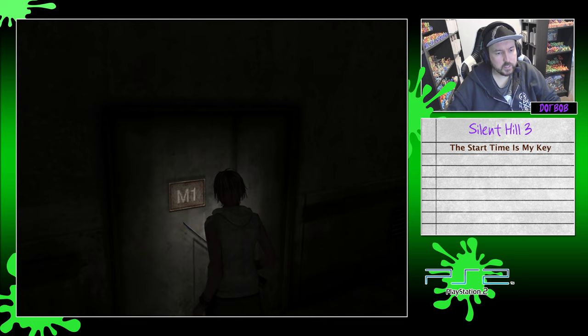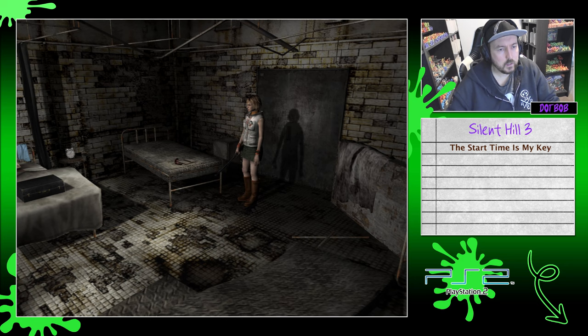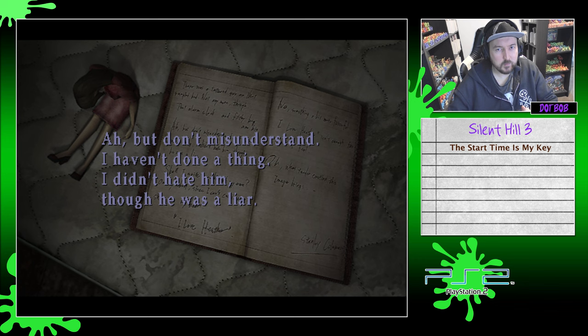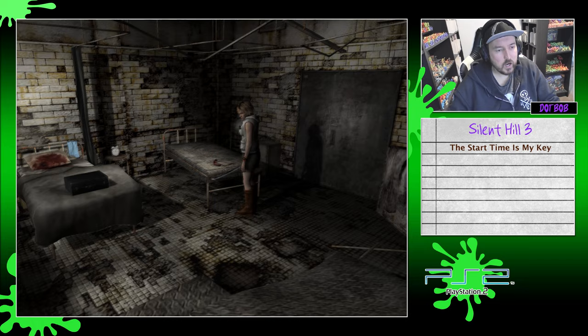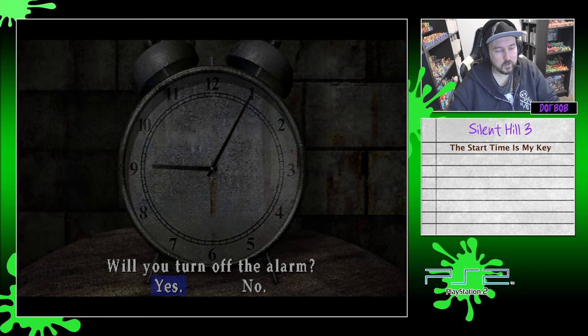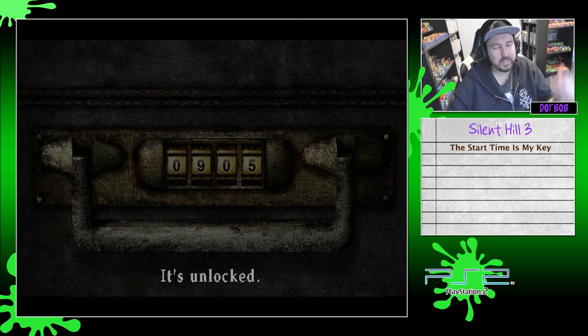We're still going to check out all the other rooms. M1 is locked, M4 is the one we really want — it looks like M4 is going to be open here. There's another little note from Stanley: 'There was a tattoo guy on that rumpled bed. That alarm clock and filthy bag are his.' The alarm clock — that's the start time, right? The alarm clock is going off. What does that say on there? 5 past 9. Turn off the alarm. 9:05 — 0905. Let's check this briefcase, which I'm assuming is what I have to open. 0905 — easy peasy, much easier than the last one.